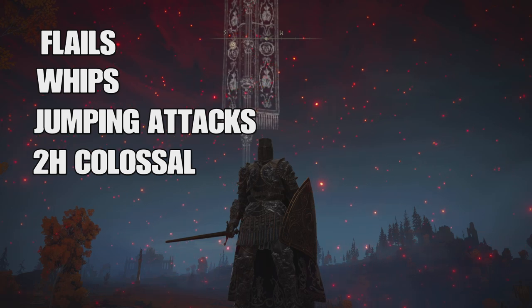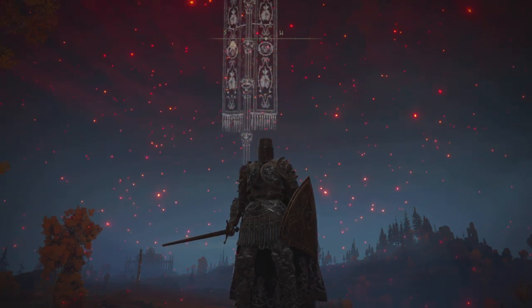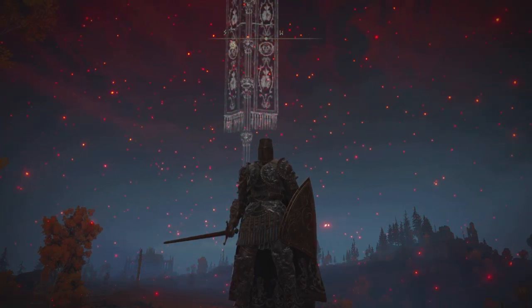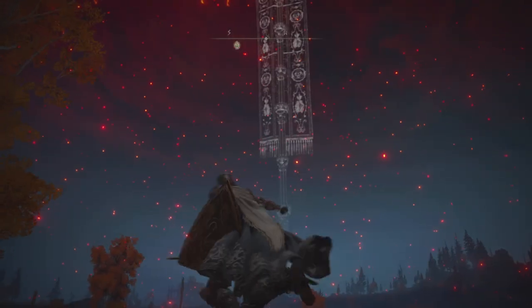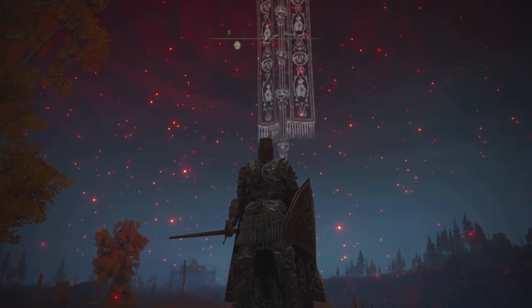Any two-handed colossal weapon or colossal sword is not going to be parryable, but one-handed versions of those will be. So if somebody is holding an ultra greatsword in their right hand and a shield in their left, you can still parry them. If they're dual wielding colossal swords, you can still parry those. But if they're two-handing that weapon, you will not be able to parry it.